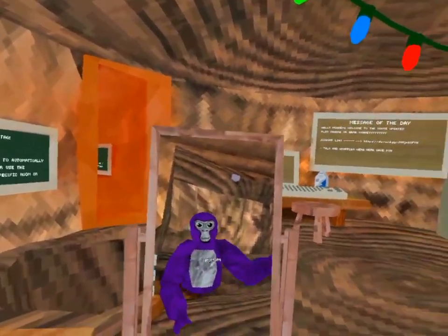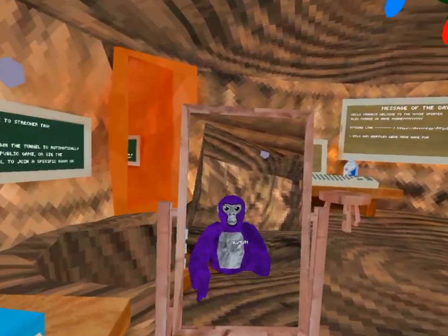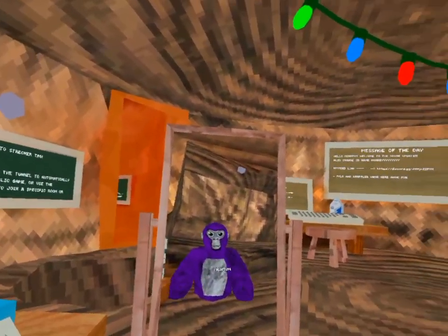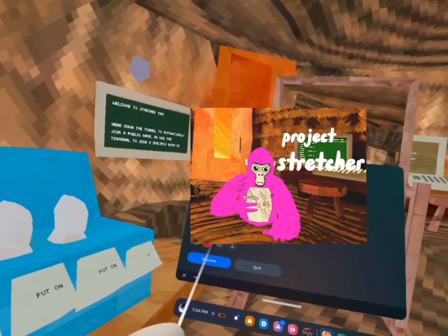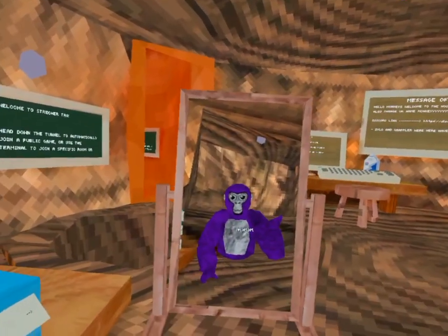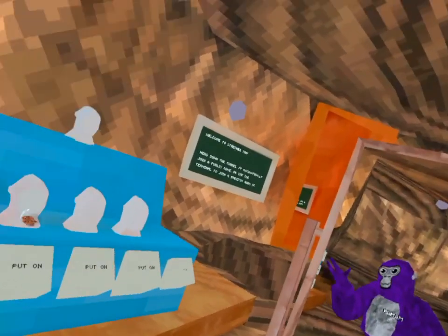What's going on guys. Today we're gonna be making a video review — like a knockoff Gorilla Tag game review. This game is on SideQuest. It's called Project Stretcher. It's a really fun game. I've played a little bit.